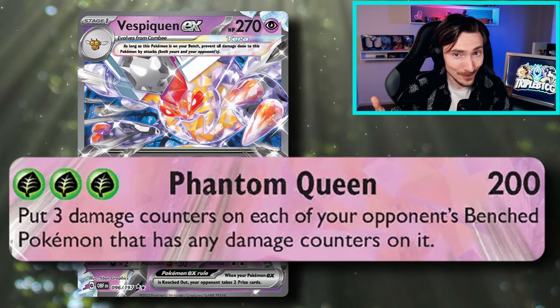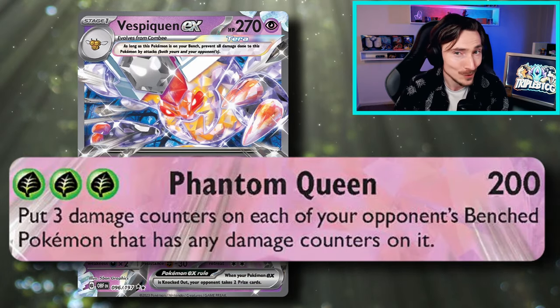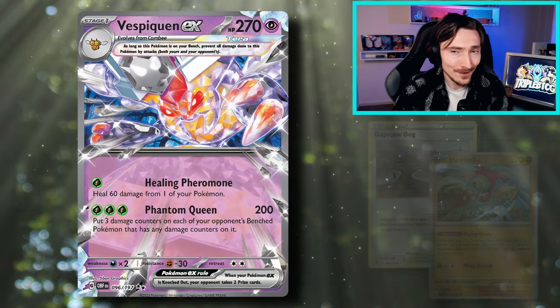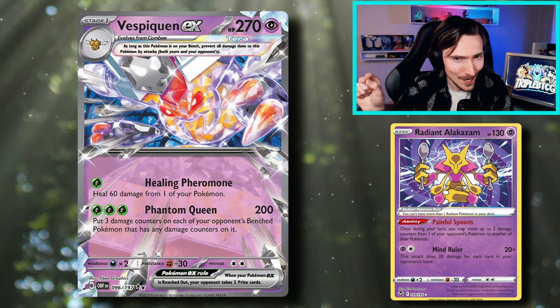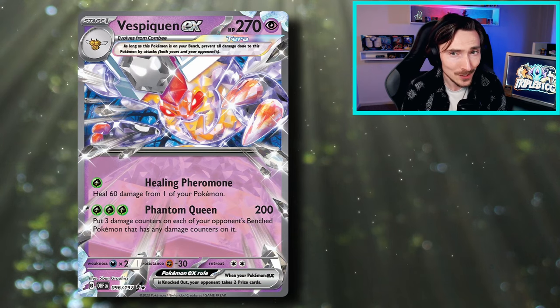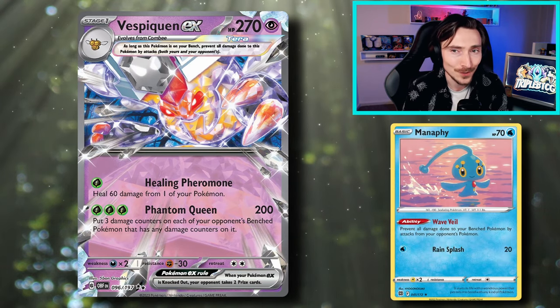Its attack's gonna let you do 200 damage and put 3 damage counters onto all of your opponent's damaged Pokemon, which sounds pretty good. With the help of Hawlucha and Gapejaw Bog, we can get that initial damage out, and Radiant Alakazam can help fine-tune some numbers and move things around to make sure we've got damage spread everywhere. Since it's putting out damage counters, not actual damage, it does get around Manaphy as well, making it a very effective spread deck for the current meta.